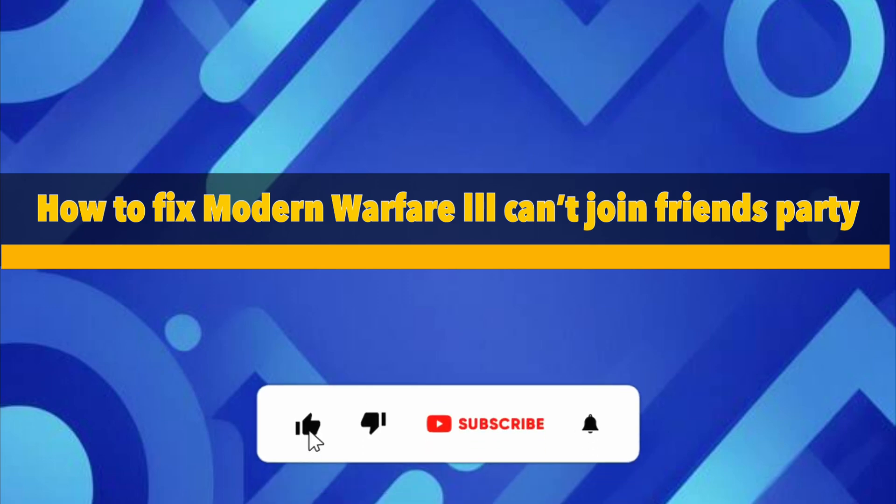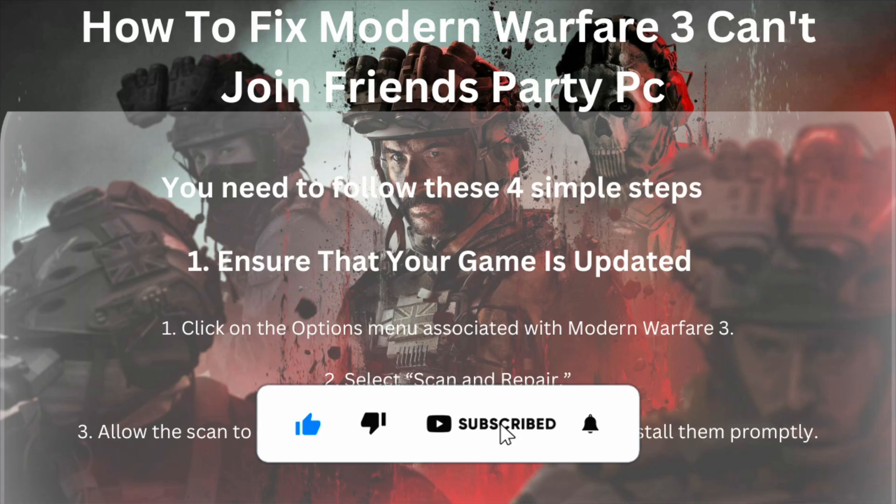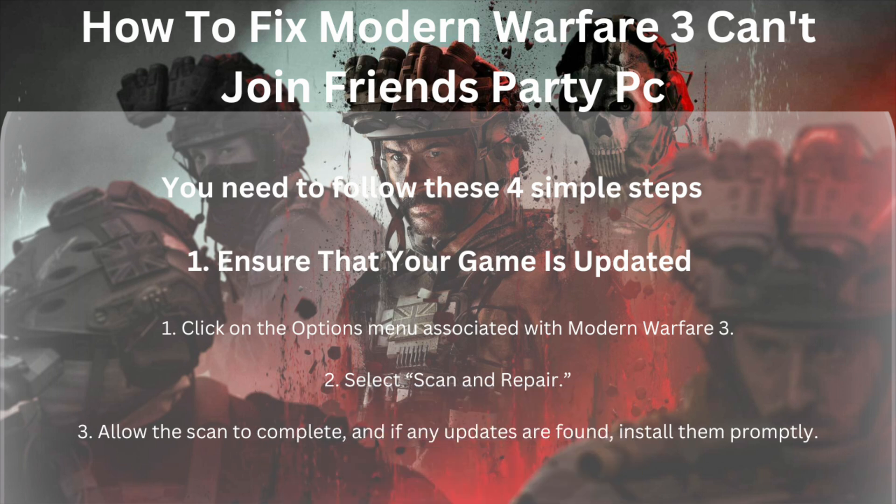How to fix Modern Warfare 3 'can't join friends party.' To do this, follow these four simple steps. In step 1, ensure that your game is updated. Make sure your game is up to date, check the options menu associated with Modern Warfare 3, select the scan and repair button, allow the scan to complete, and if any updates are found, install them promptly.